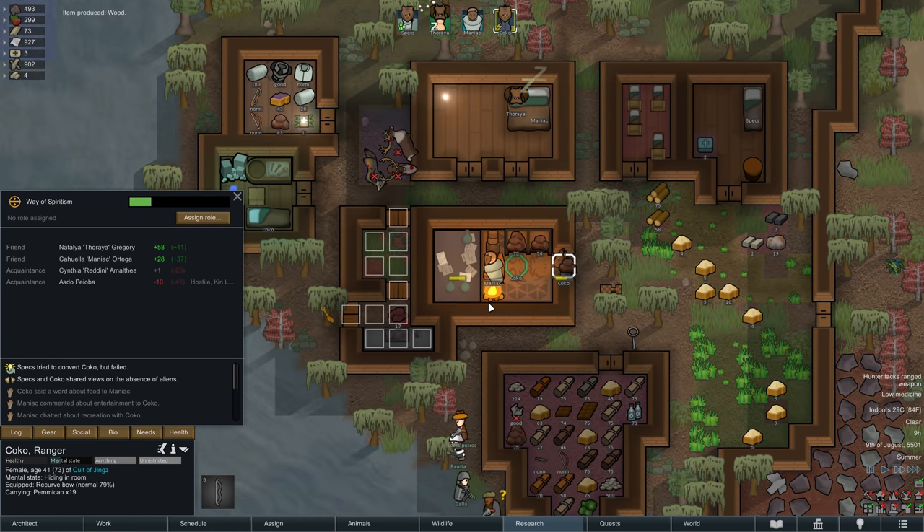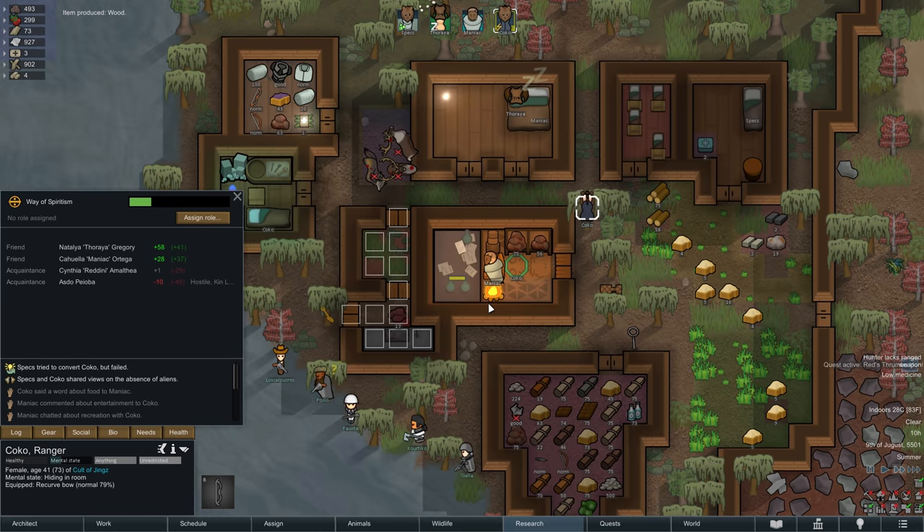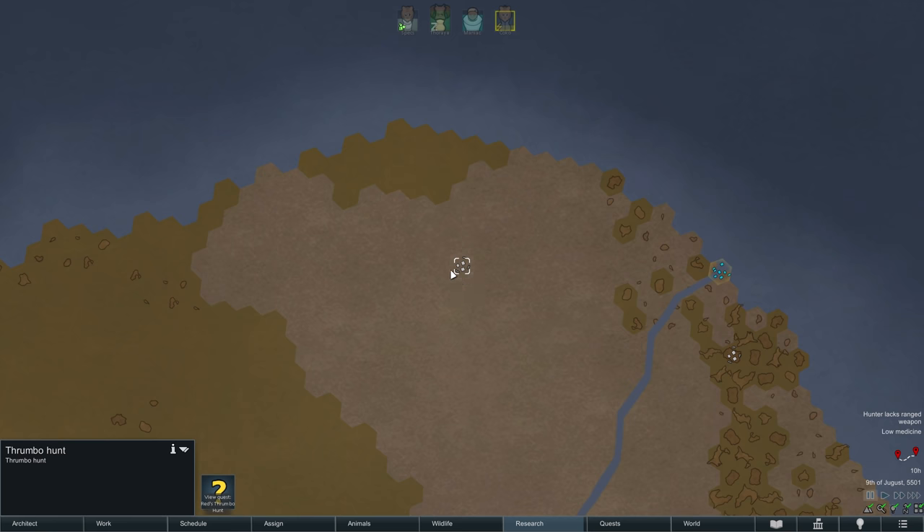From our newly installed mod we then also receive our first brand new quest as we are being invited to a thrombo hunt. These hunting quests are a nice little addition I think. They come in various forms, although this one is quite a ways away from our base, but then again we also have 21 days to complete it.